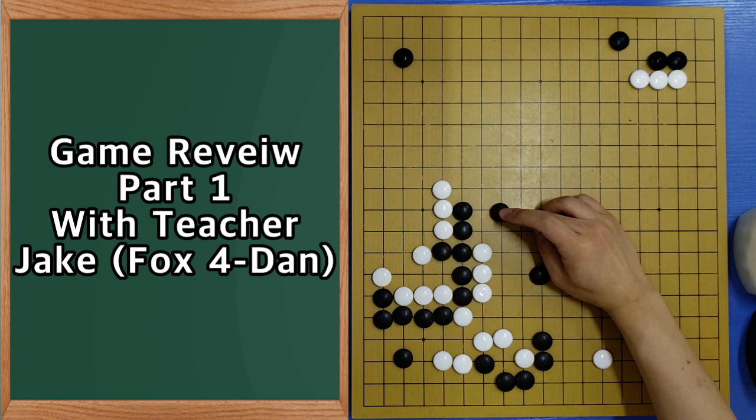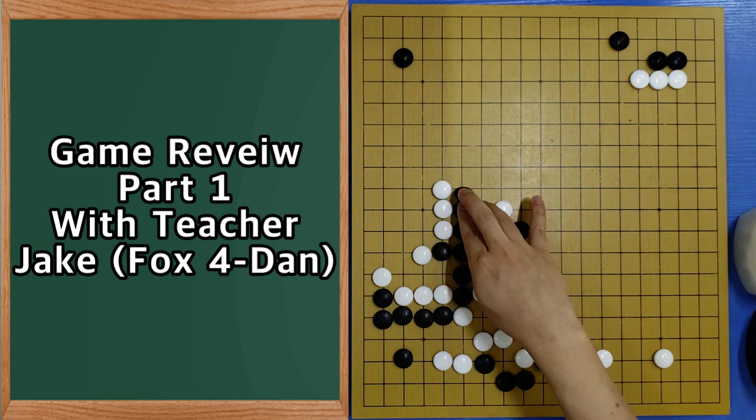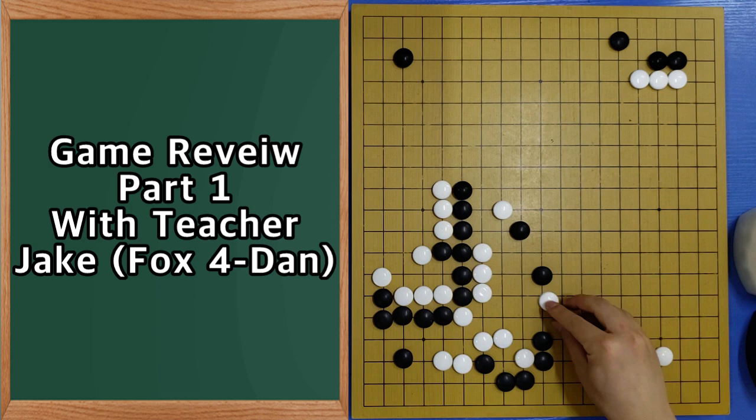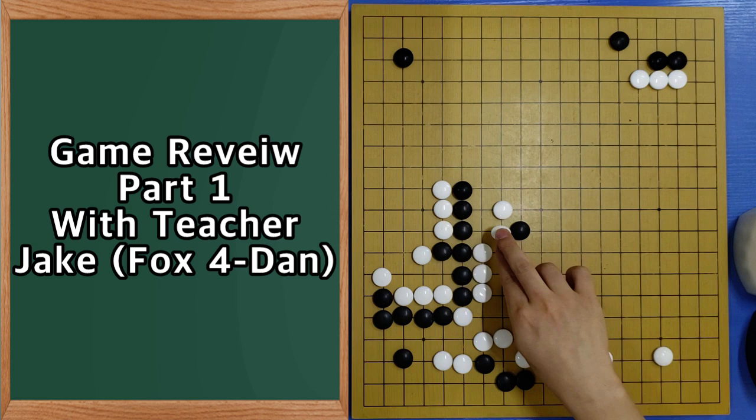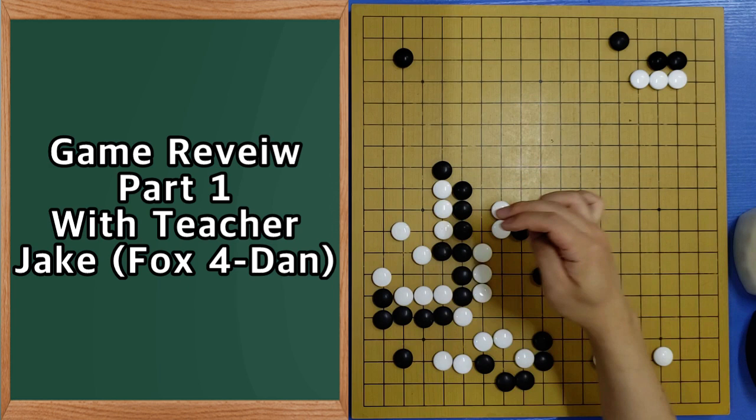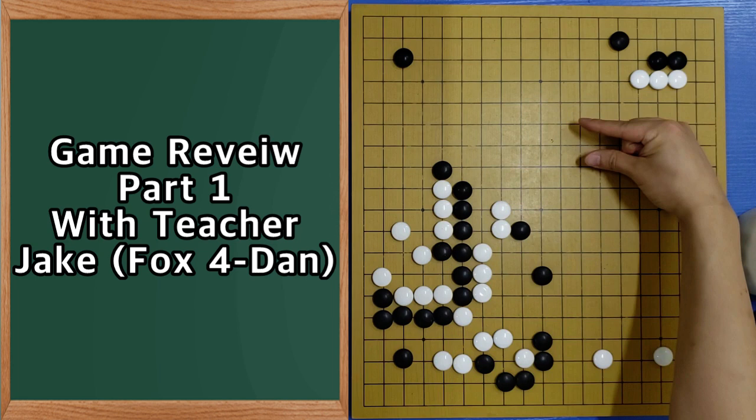Normally if the ladder doesn't work or something, jump is no more. Because now when he goes here, he needs to return. So here, according to follow the logic, it's just answering. And then black must play here — this is very important for black. Because black can make something like this, and you go out together. This will be the basic flow now.